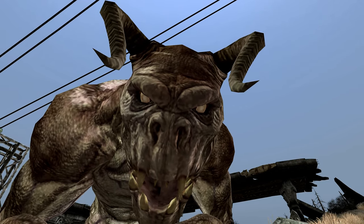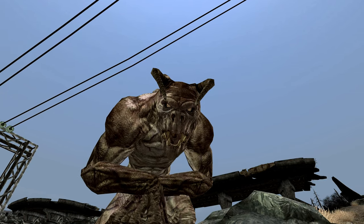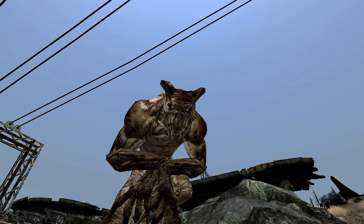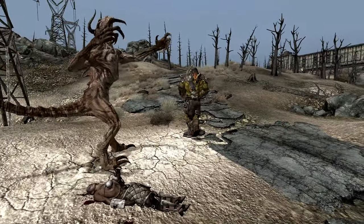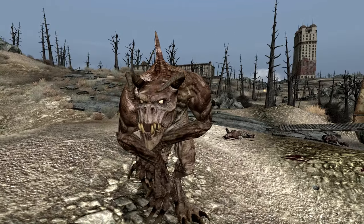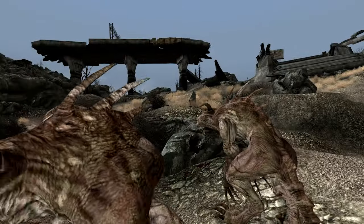These mutants, bearing a resemblance to Jackson's chameleons, are large, agile, and incredibly strong. Despite the harsh and desolate nature of the Wasteland, Deathclaws are surprisingly common in this region compared to the West Coast. They are spread throughout the Capital Wasteland, often establishing nests where they protect their eggs. One notable event involved a squad of Brotherhood outcasts who were attacked by Deathclaws, resulting in the death of all but one soldier.